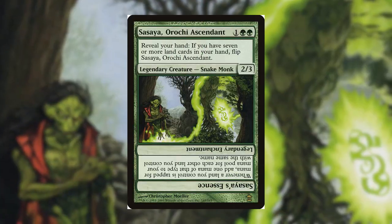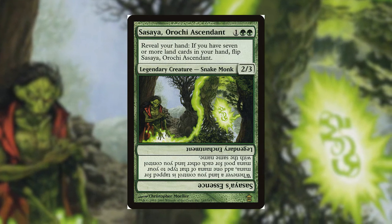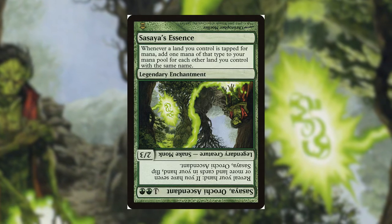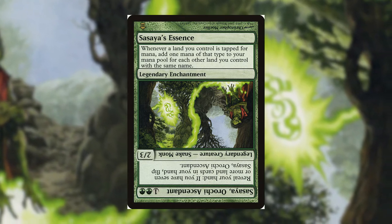Our commander is Saseya Orochi Archmage. For 1 and 2 green, she's a 2/3 Snake Monk creature with Reveal Your Hand: if you have 7 or more land cards in your hand, flip Saseya. She flips into Saseya's Essence, a legendary enchantment that reads: whenever a land you control is tapped for mana, add an additional 1 mana of any type that land could produce for each other land you control with the same name as it. Basically, if we have 6 forests in play, they all tap for 6 mana each. As you can imagine, we need lands for this deck. That's why I run a total of 45 forests. It would be nice to ramp all of those onto the battlefield, but since Saseya cares about having 7 lands in hand, we need to find ways to get them there.